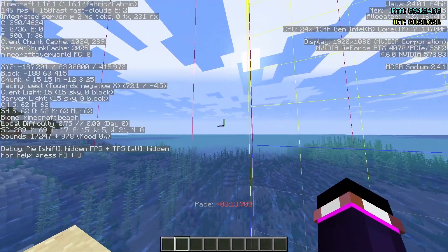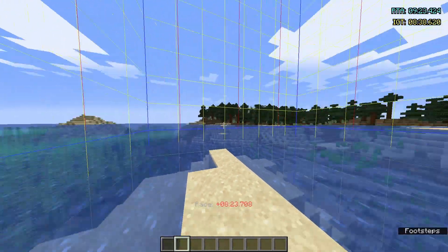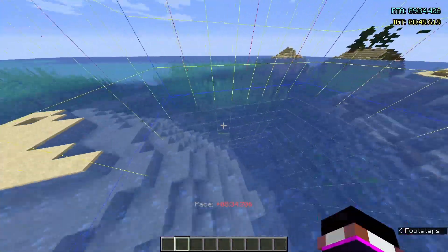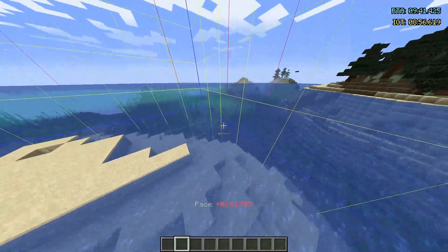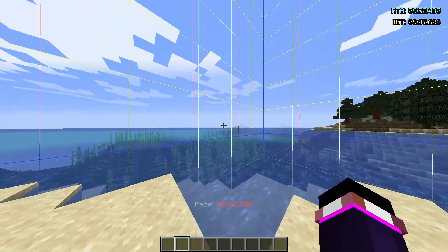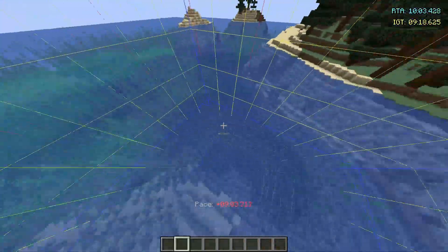It spiked whenever the corner of our screen was right there. So what's on the corner of our screen? What's the common denominator between when we were looking right and it spiked, and looking left and it spiked? This chunk right here is the common denominator, because the corner of the screen was on this chunk on both sides.